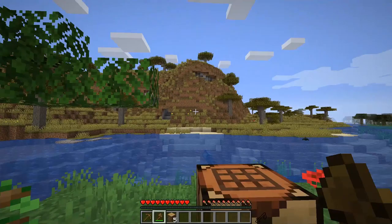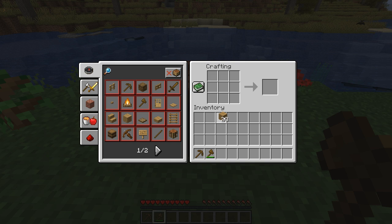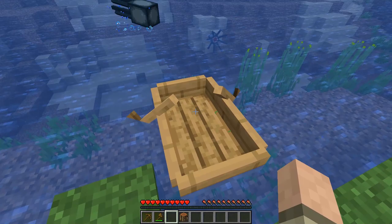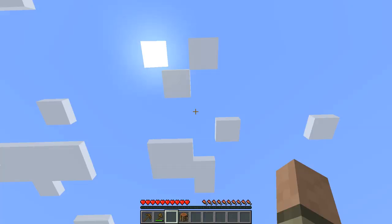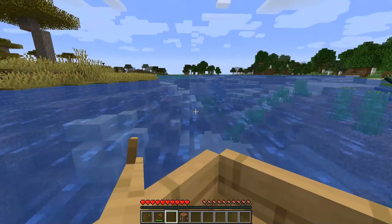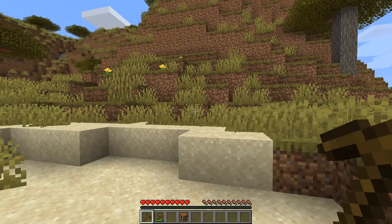That's going to be enough wood, and if not we can always grab some from those acacia trees over there. Let's turn all of these into planks and make a boat — and that's a boat, simple as that. Put the boat in the water by right-clicking it, then get in with a right-click as well, and left-shift to get out. Press F5 to see different camera angles. You move just like in most first-person games — WASD keys. Let's get across the river and dismount; we'll leave the boat right in the water.